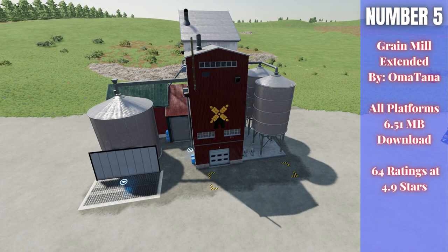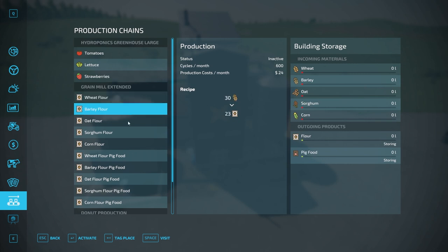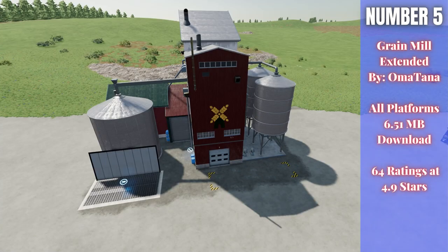For number five we have the Grain Mill Extended by Omatana — 6.51 megabytes to download for all platforms, currently rated 4.9 out of 5 stars with 64 people having rated it. It produces flour from corn in addition to wheat, barley, oat, and sorghum. It also gives you a bit of pig food as a bonus output — using your waste — alongside the flour. Multiple production methods available; activate whatever you want. Really well thought out, Omatana.